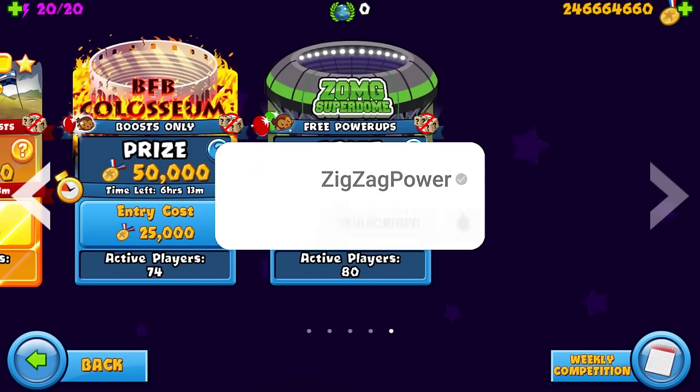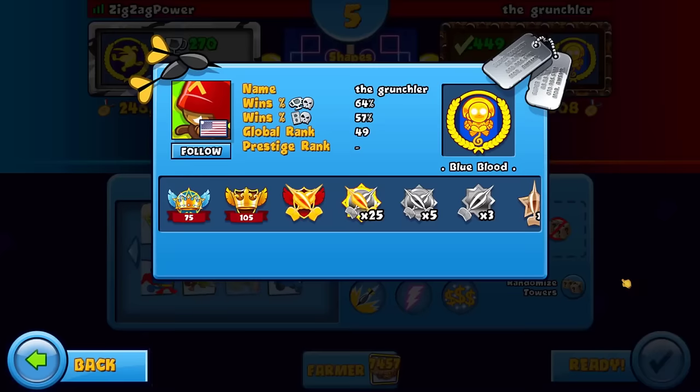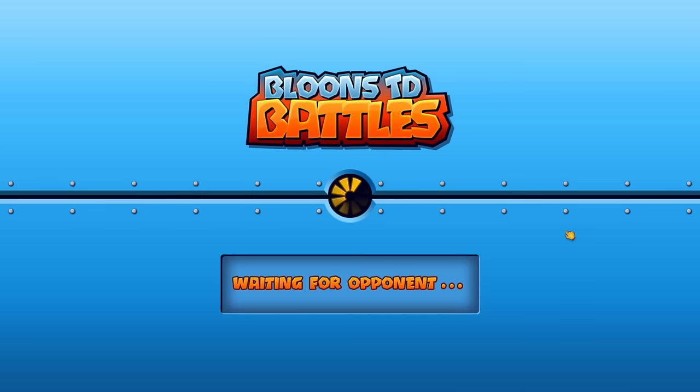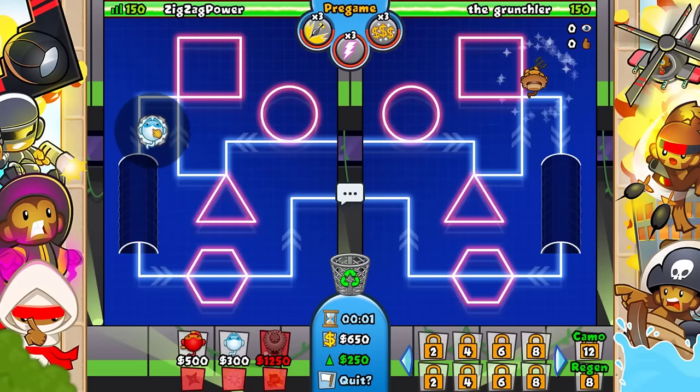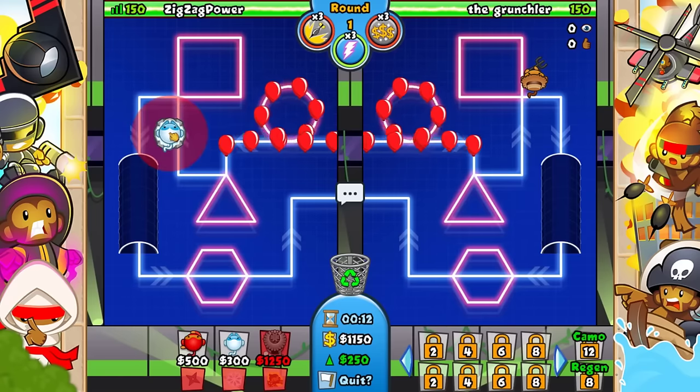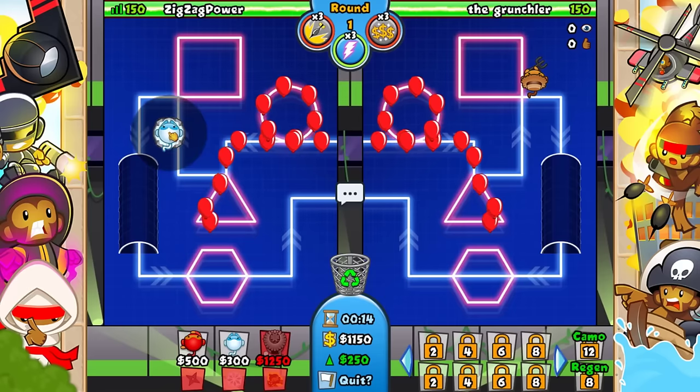We're playing against the Grunschler who is global 49, so I don't know if this guy is gonna be like a grinder or not — guess we're gonna have to see. I think we'll just put the ice like over here, probably right here — I think that's gonna be the correct place. So he does go farm.